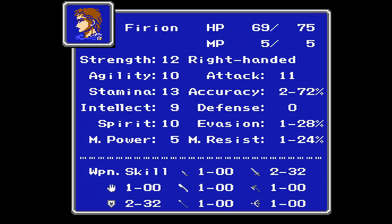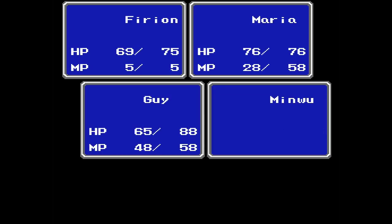For every four points of Strength, you get one more point of attack power, though that's not really the big thing for the Strength stat.